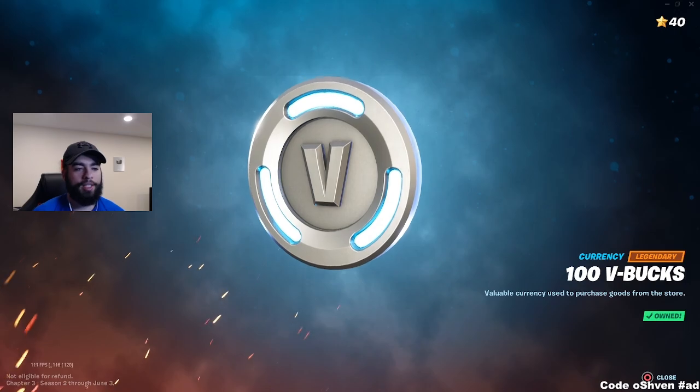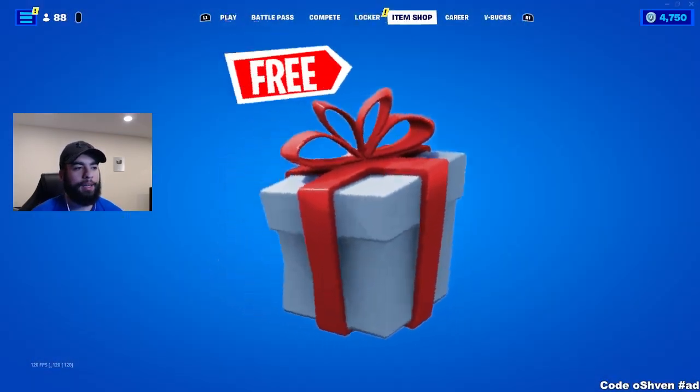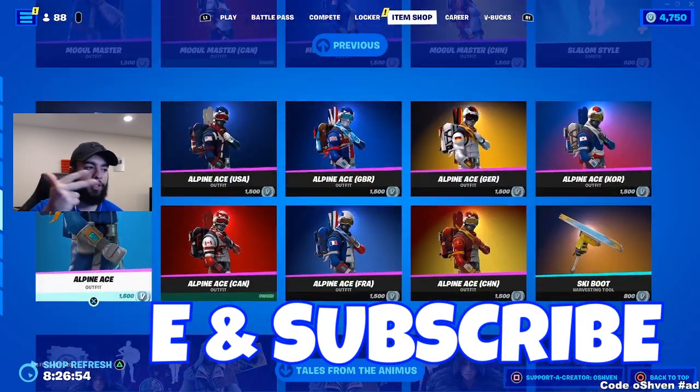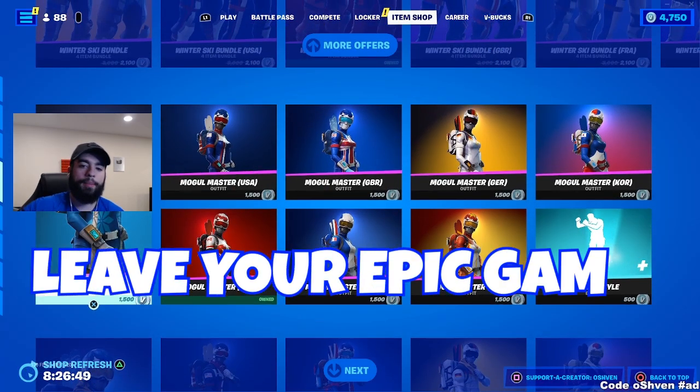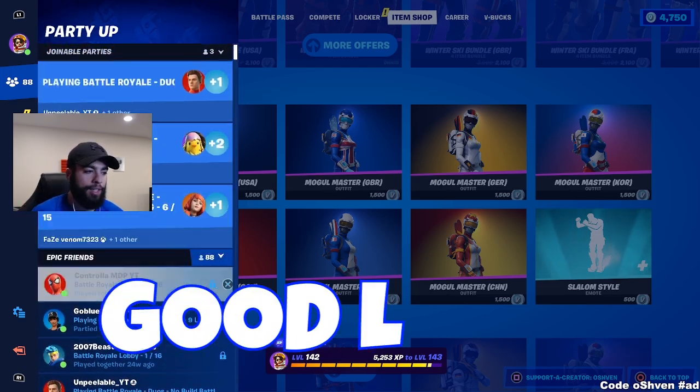If you want a chance of getting yourself some V-Bucks or getting yourself a gifted item from the item shop, all you gotta do is drop a like, subscribe, and turn on those notifications. Most importantly, make sure you go ahead and leave your Epic Games account name down below in the comments so I can go ahead and add you if you end up winning. Good luck.